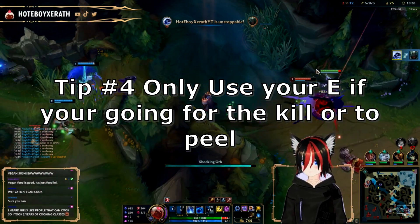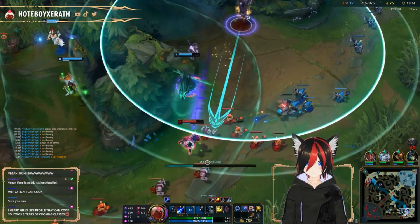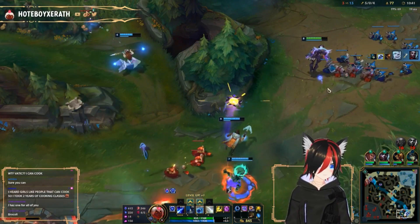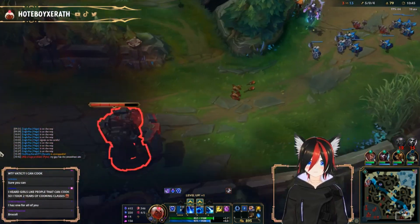Number 4: the only time you really want to use E during lane phase is if you're going for the kill. Other than that, you want to make sure your E is off cooldown. If you're using your E a lot, you'll find yourself running out of mana quite fast, and when your stun is on cooldown, the enemy will use this opportunity to chase you down.